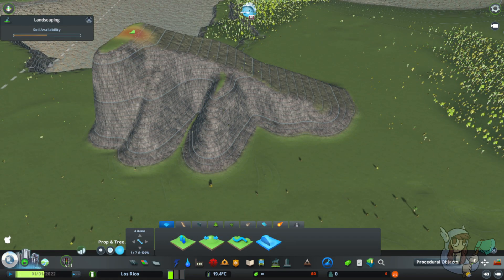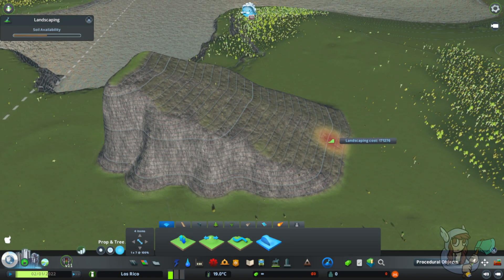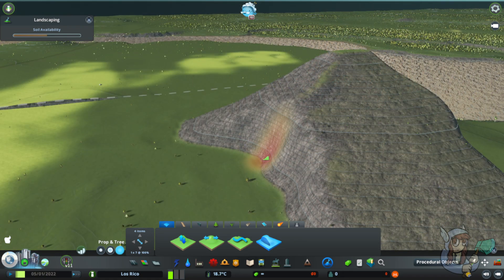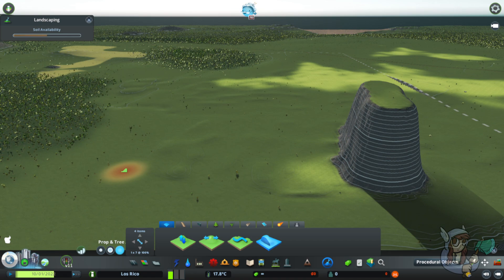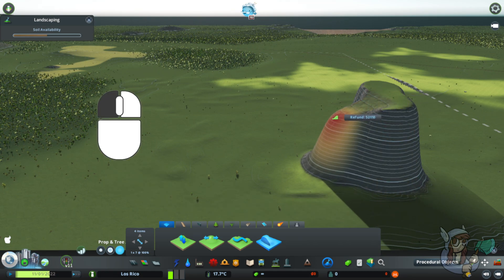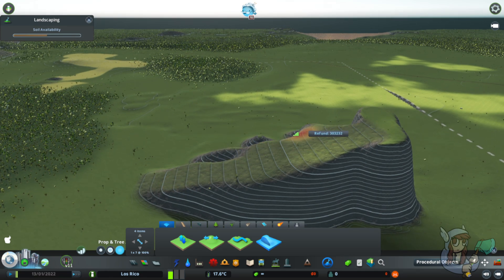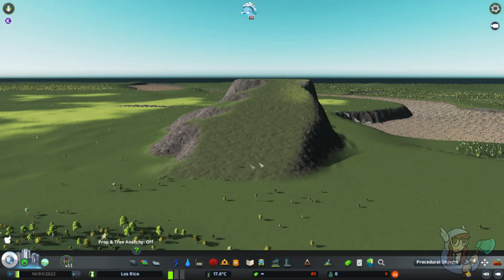I've still got this height stored in memory so I can click down here and redo it more cleanly. If I want a steeper slope I keep the same height stored and just start closer — and it will figure it out. You can also do this the opposite way: right click down here to set a low desired end height, then start up high and left click moving toward the right-clicked spot — and it creates that downward slope.